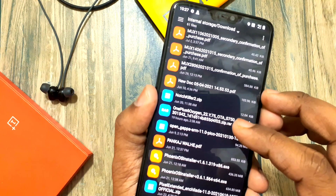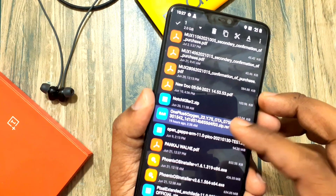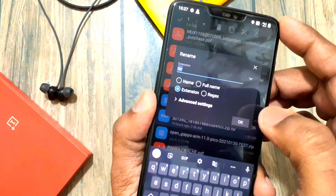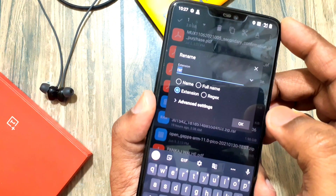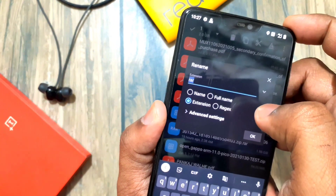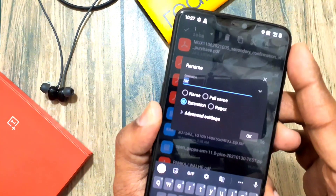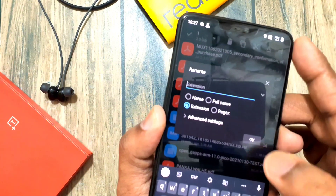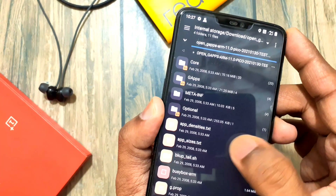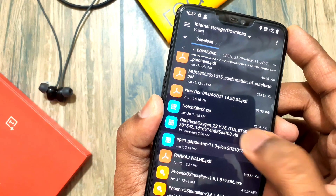Before updating, you must be on the OxygenOS 10.3 firmware on both slots. I was on a custom ROM, so I downloaded the full ROM from the link in the video description, but it has the RAW extension. So if you are updating through TWRP, you need to delete the RAW extension using any file browser — I always prefer MI Explorer. Now boot to TWRP and flash the zip file.